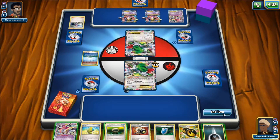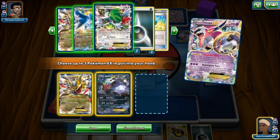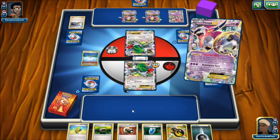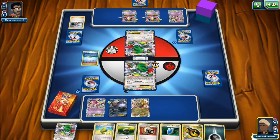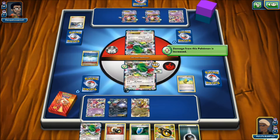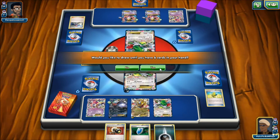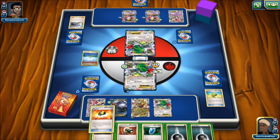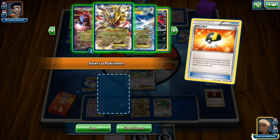We top-deck a Hoopa — holy crap! I'm going to Hoopa up, grab a Giratina, Darkrai, and a Shaymin. I'm going to attach Double Dragon Energy to Giratina now, because it's going to help power my attack up. I need to hit Max Elixir or a supporter for it, or else we basically lose. I miss it, but I do hit an Ultra Ball — though Shaymin is prized. I grab a Hydreigon instead.